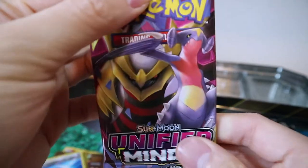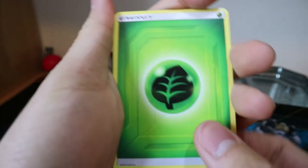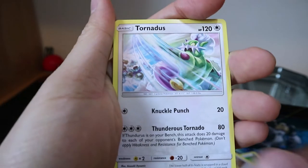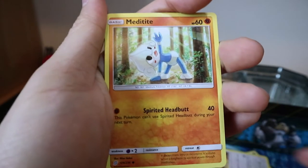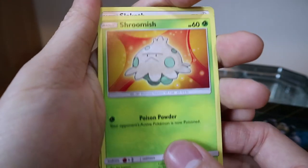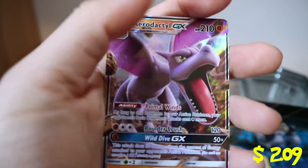Now we got another Unified Minds with Garchomp and Giratina on it — please be another GX card. Here's the code, enjoy. Leaf Energy, Braviary, Tornadus, Jynx, Riolu, Medicham doing yoga, Shroomish, Slakoth, Driftblim, Reverse Holo Murkrow — that'll go with the Honchkrow, very nice — and Aerodactyl GX. Always with the nice pulls, Unified Minds. I love it.